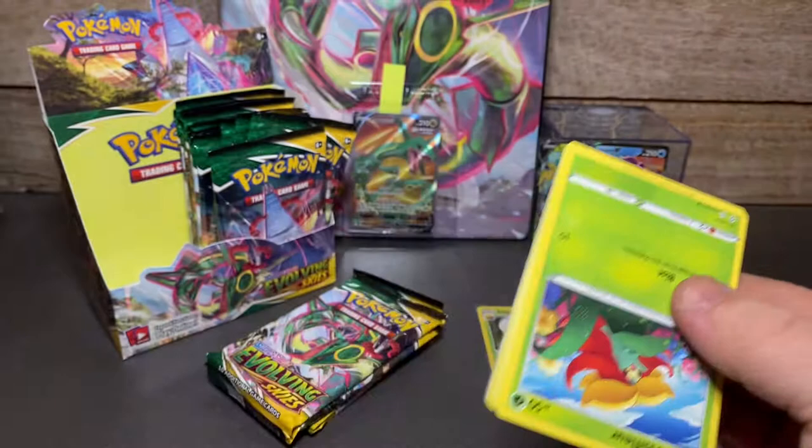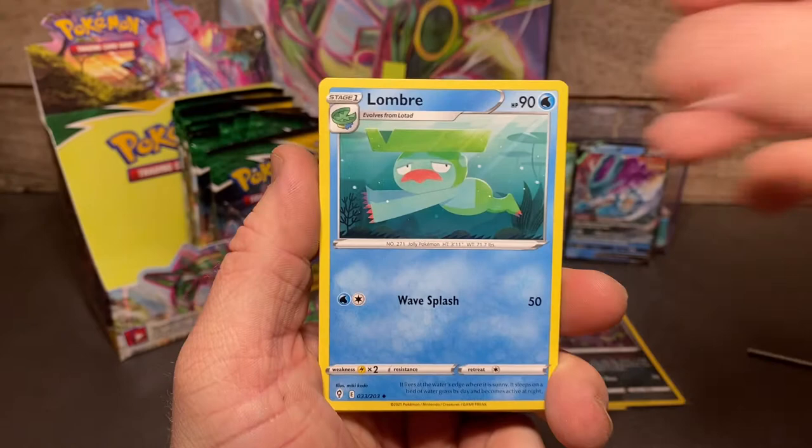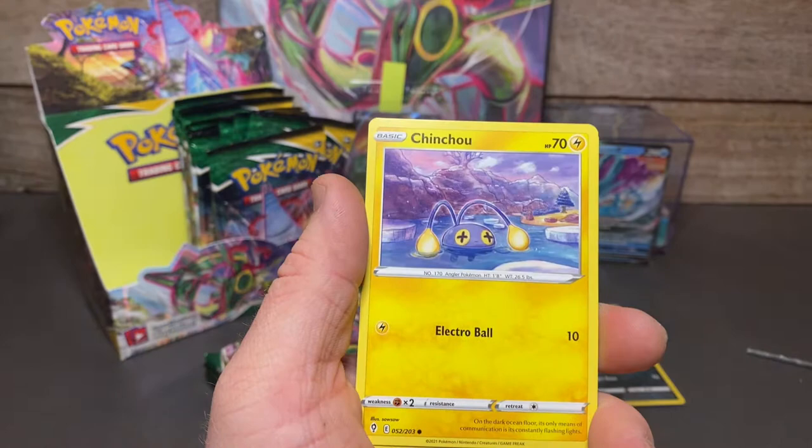Green code card, four from the back. Electric energy, Boost Shake, Shelgon, Lombre, Gossifleur, Luvdisc, Fletchling, Chinchow, Petlil, reverse Palpitoad, and a regular Alteria.